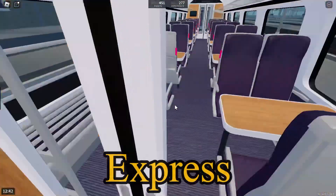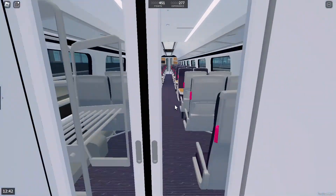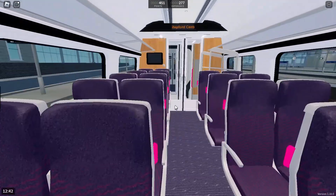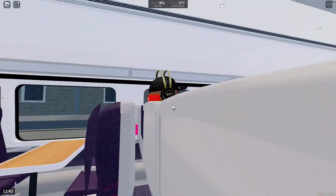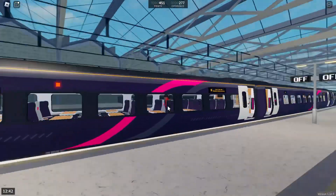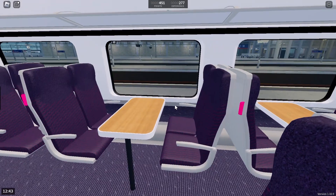And this is the express train. Now I'm a passenger, so I can show you — you can go on just someone else's train and you can actually sit down and watch the train leave. I like how all these trains were done and how the inside was done and how the tables look.